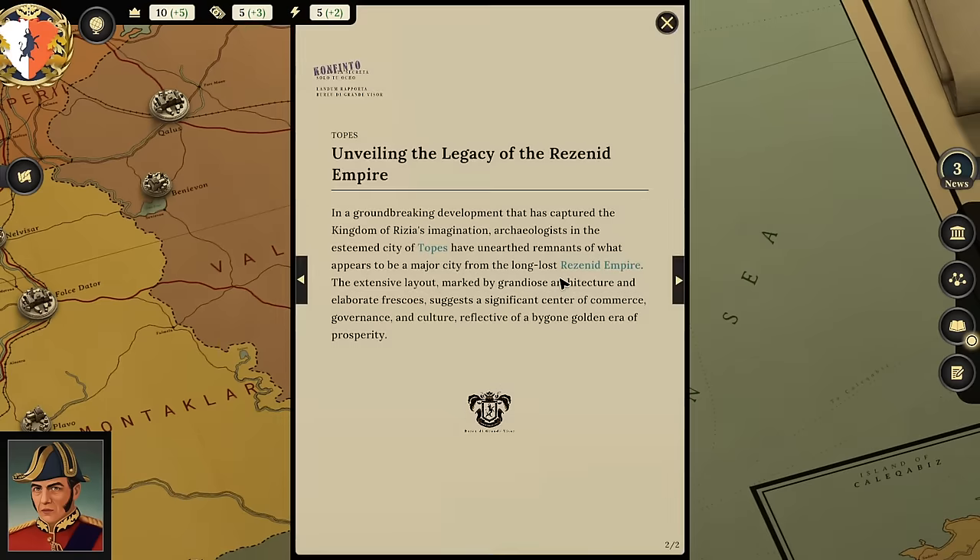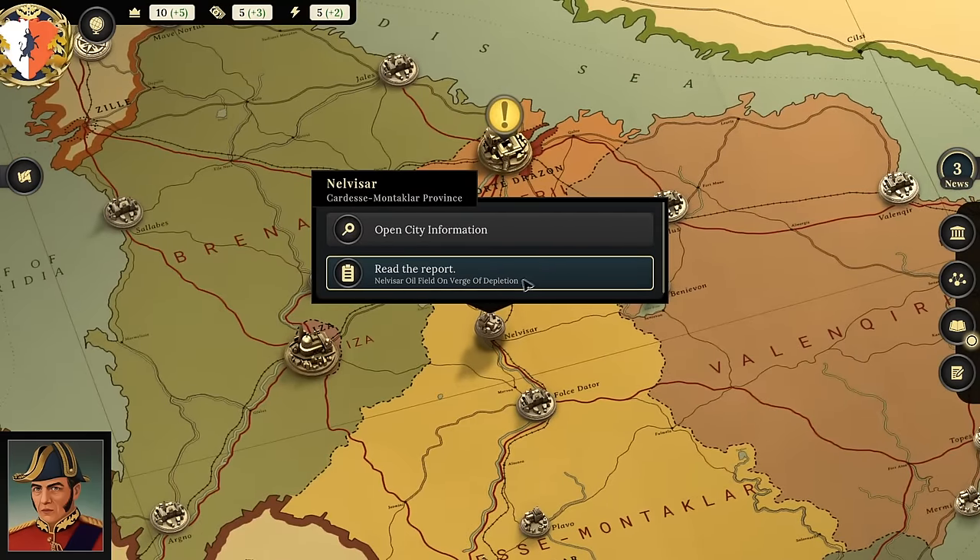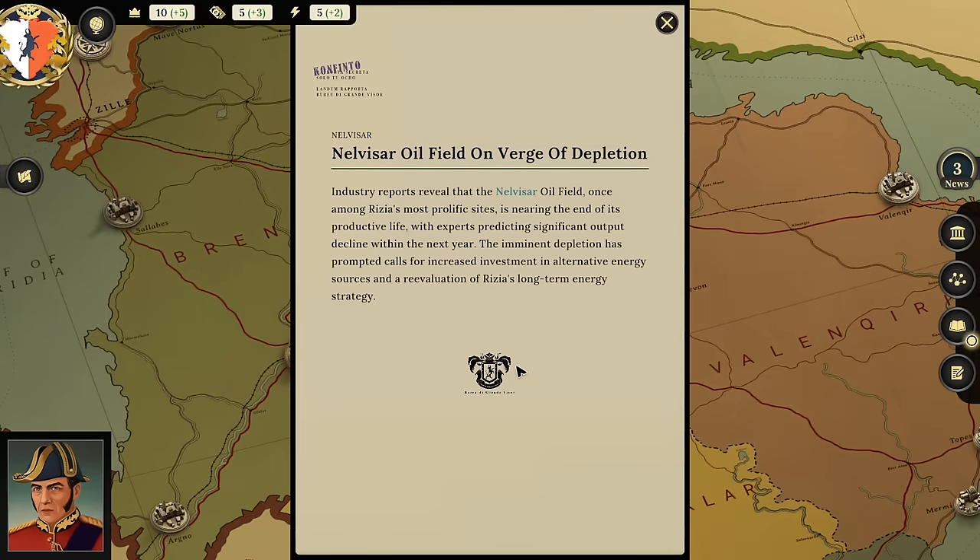Next report: 'Unveiling the Legacy of the Redznid Empire'—archaeologists in Topaz have unearthed remnants of a major city from the long-lost Resonid Empire, with grandiose architecture and elaborate frescoes suggesting a significant center of commerce, governance, and culture from a bygone golden era. Then: 'Nelviser Oil Field on the Verge of Depletion'—industry reports reveal that once among Rizia's most prolific sites, experts predict significant output decline within the next year, prompting calls for alternative energy investment.